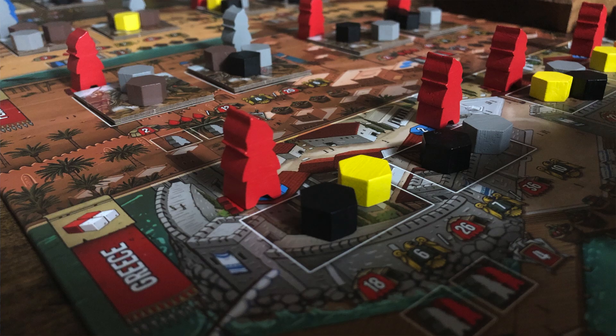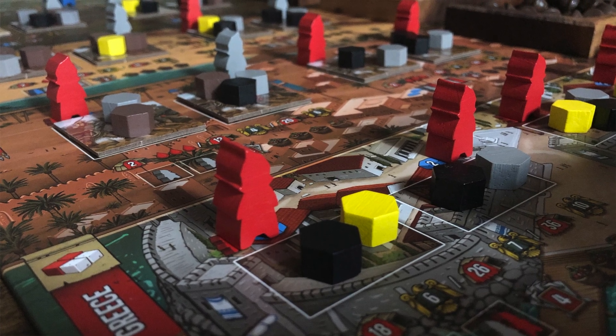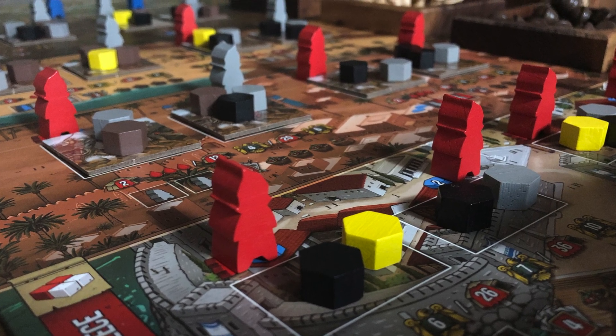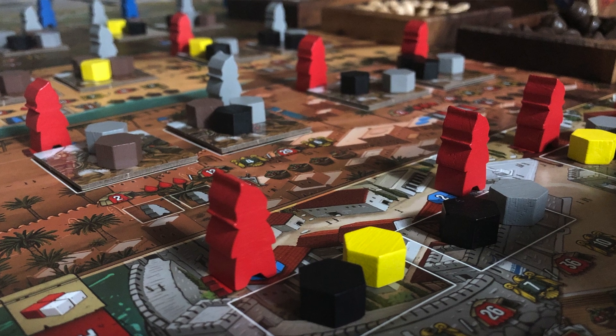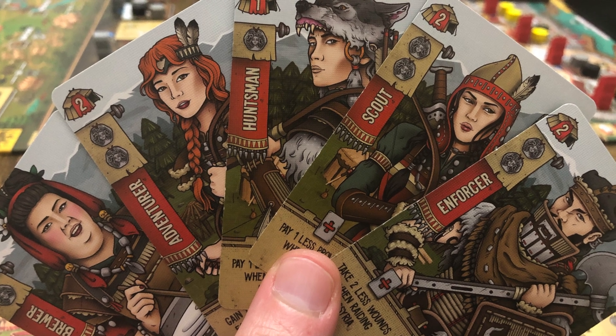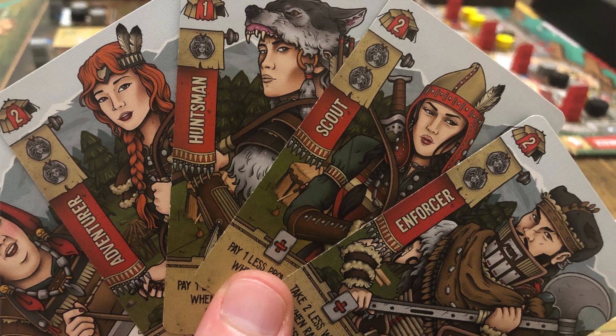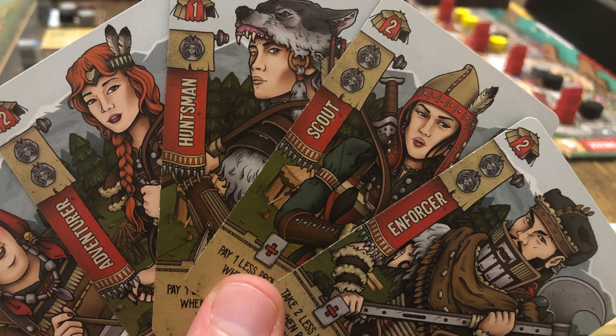In Raiders of Scythia, if you have played Raiders of the North Sea, it's going to feel very familiar — you are going to be placing a worker and removing a worker. When you place it, you take the action; when you remove it, you take the action. The theme is that you are taking on the Raiders of Scythia, who are tired of all the wealth that Greece, Persia, and Assyria are building up, and so they're going to be going in and raiding and taking some of that wealth.